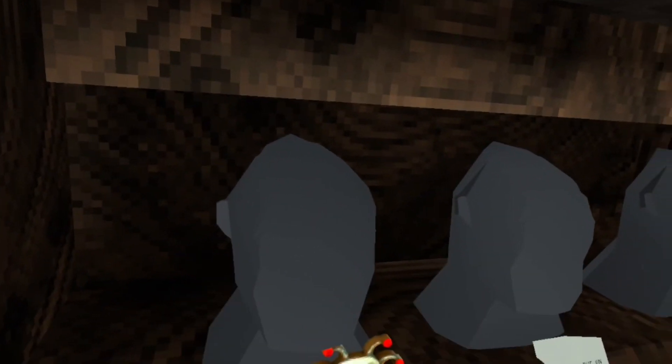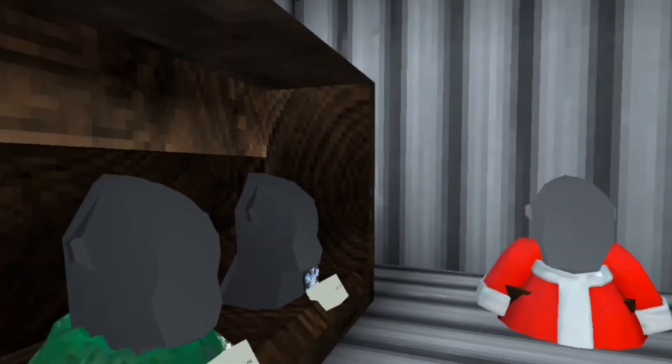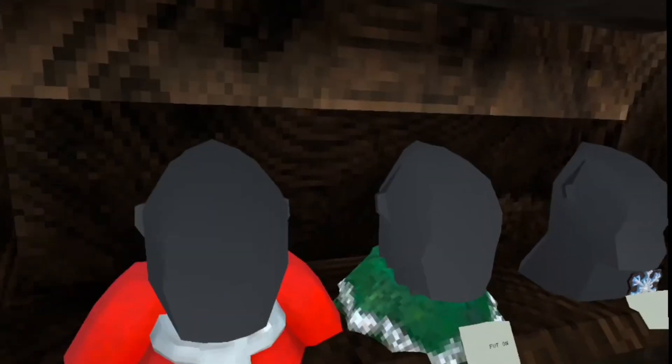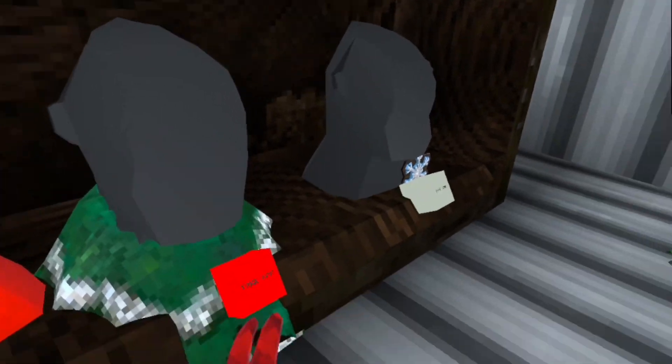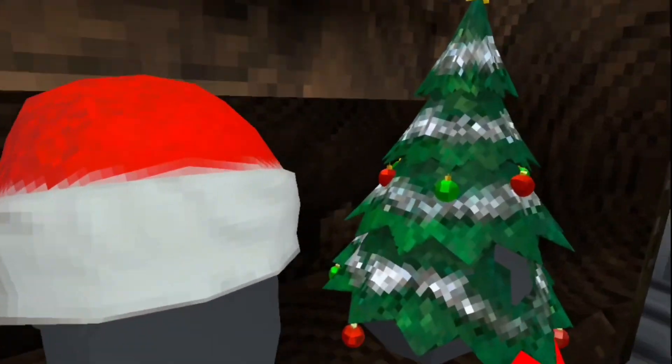Next up we have the badges, and I have four. This is the Santa costume here, and not much about that. And then we have the tree bottom — same like that, it just goes with the whole bundle together.